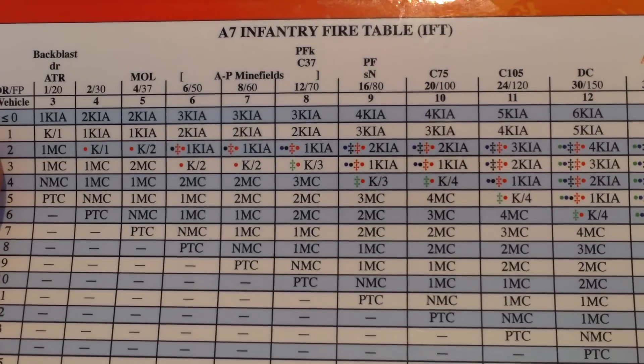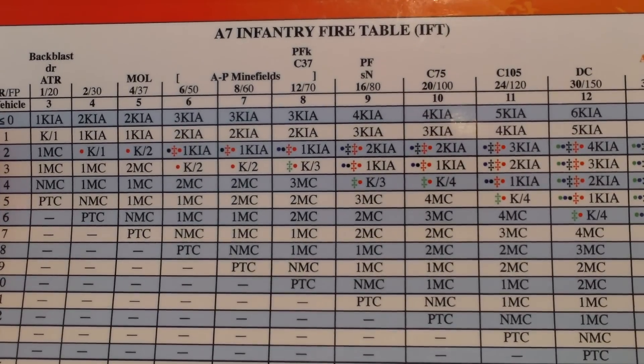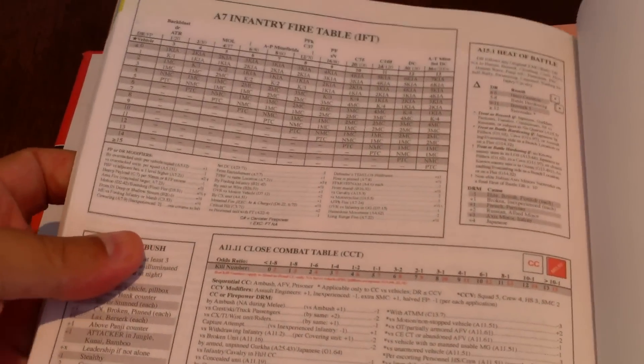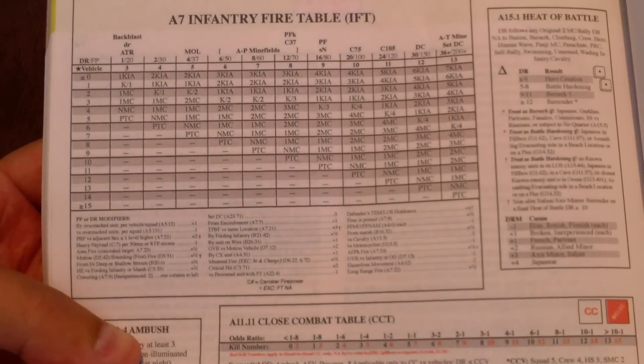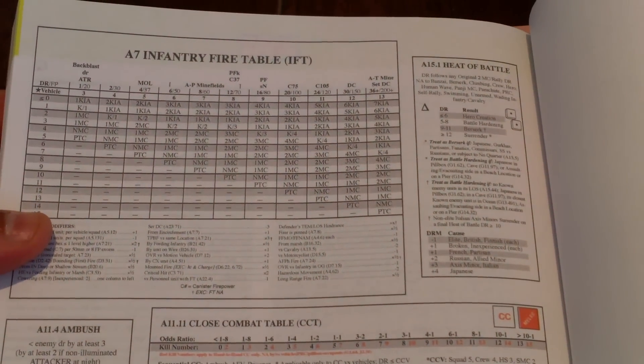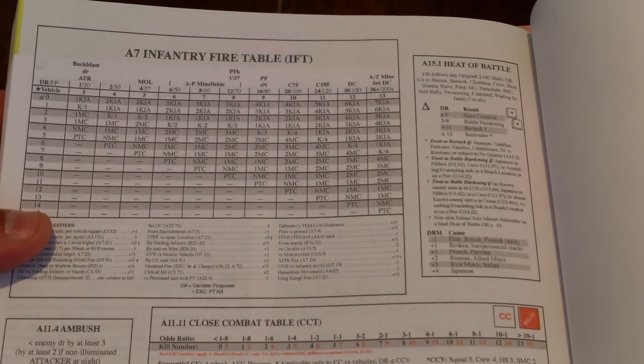The back of the pocket edition has the infantry fire table, the standard one. And then inside the back cover there are some charts. I can't imagine I will ever use these — including another infantry fire table — unless I was using it as a true pocket edition and carrying it around. But I think I would always have the original rulebook with me.